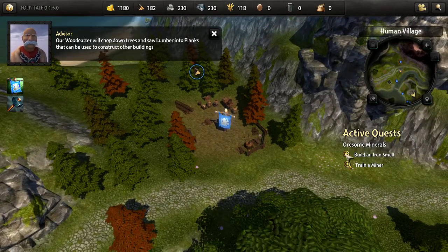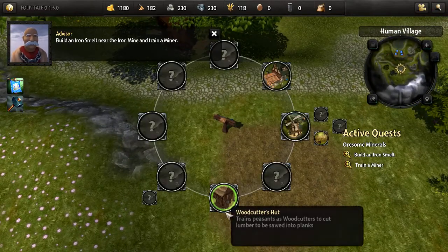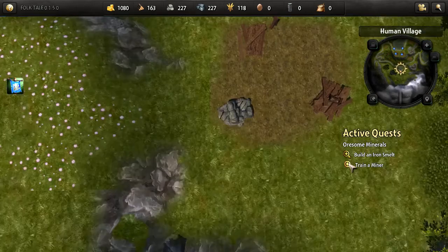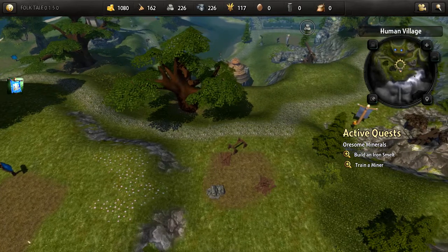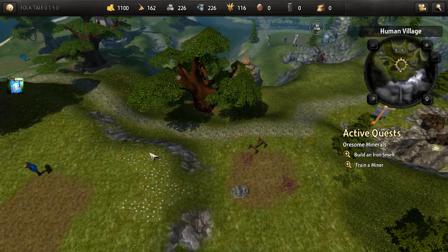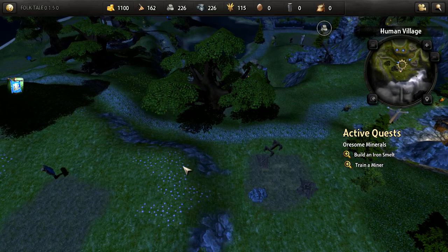We'll also need more iron bars and stone. Build an iron smelter near the iron mine and train a miner. There's the mine - that's pretty close, which is cool. I did have some problems with the earlier build - it wanted me to destroy or rebuild something and I couldn't. There have been a few little bugs and problems in the game, but it's still good to play.